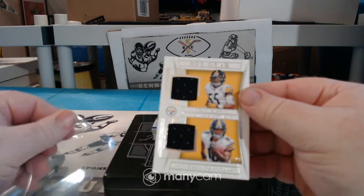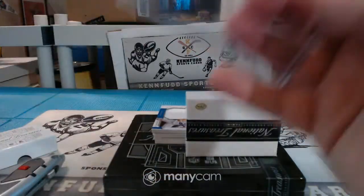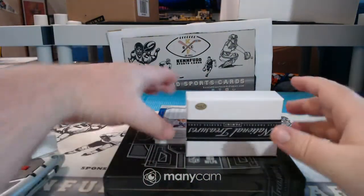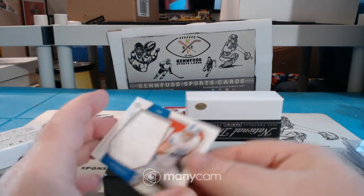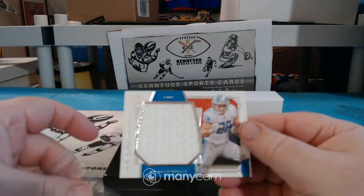Devin Bush and Deontay Johnson to 99, Dual Relic for the Super Steelers. For the Lions, TJ Hockenson, Jumbo Napkin to 99.